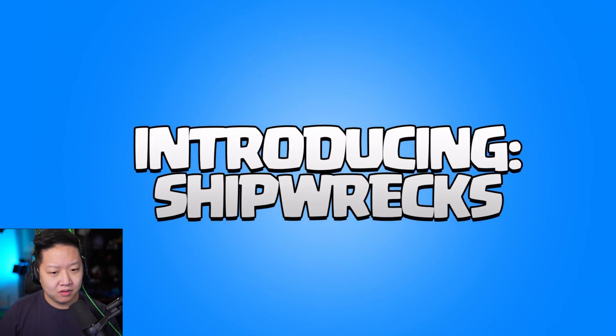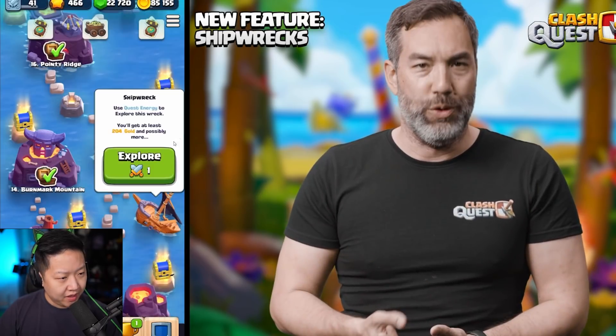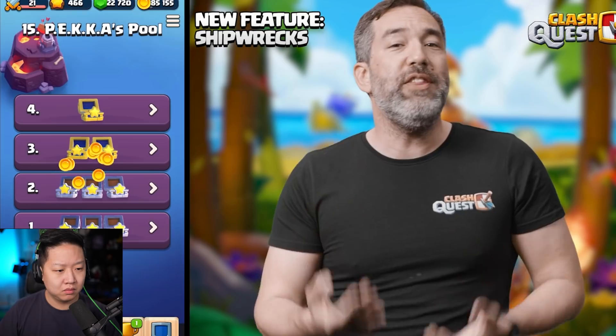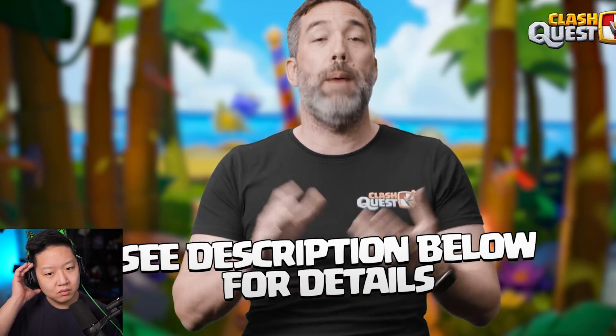The second feature we're adding to Clash Quest is something called Shipwrecks. What's going to be the difference with Shipwrecks versus dungeons? Shipwrecks are a great place to plunder loot. It looks like it's relative to the levels — you get 200 gold for that and possibly more. That means gold, elixir, everything you need to level up your troops. All these Shipwrecks will be scattered around the map. Additionally, there are a bunch of balance changes coming into Clash Quest, all listed in the official patch notes when the update releases.